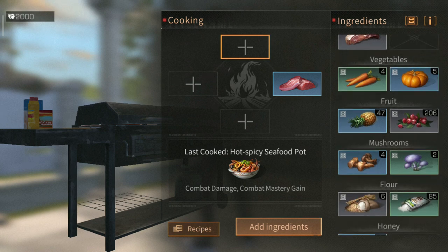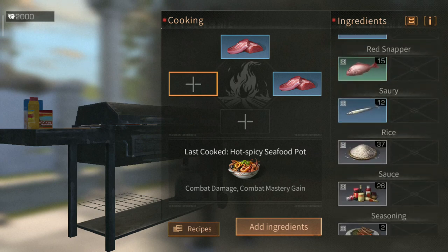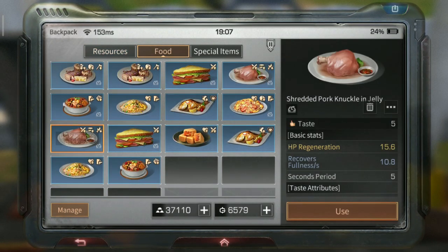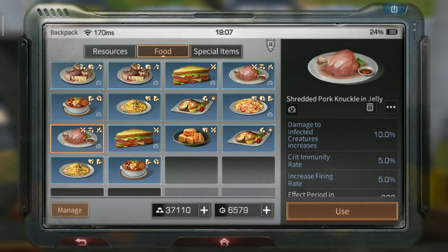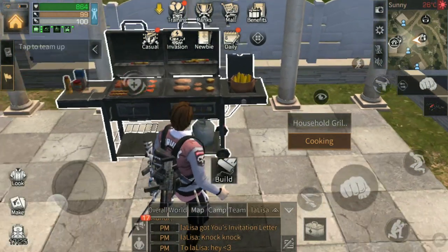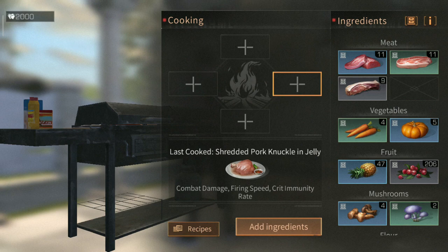The first two foods I'll show you are for killing infected. The very best one is meat, one cooking oil, and one sauce. You have to master this one if you want taste 5 and the highest attributes. Without mastery it gives 8% damage to infected, but mastered it gives 10% damage to infected, 5% fire rate, and 5% immunity to critical damage.